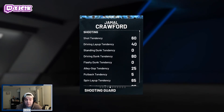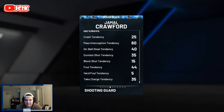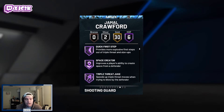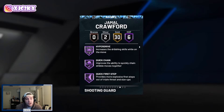He's got 91 speed, 91 speed with ball, 91 acceleration — really solid. Defensively he's mediocre but offensively he looks great. His 80 driving dunk tendency is solid. Six Hall of Fame badges including Ankle Breaker, Hyperdrive, Quick Chain, Quick First Step, Space Creator, and Triple Threat Juke. Those four — Ankle Breaker, Hyperdrive, Quick Chain, and Quick First Step — combo together for some nasty dribbling ability.